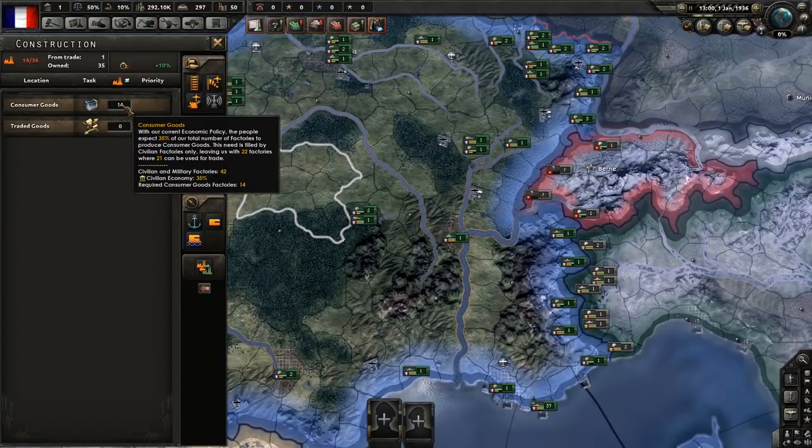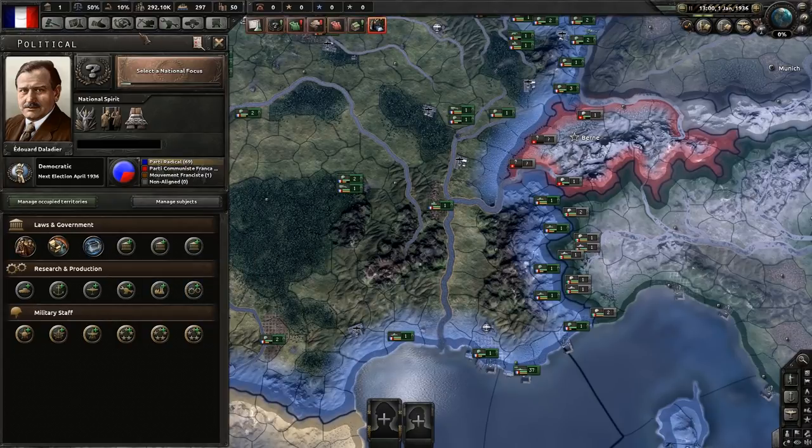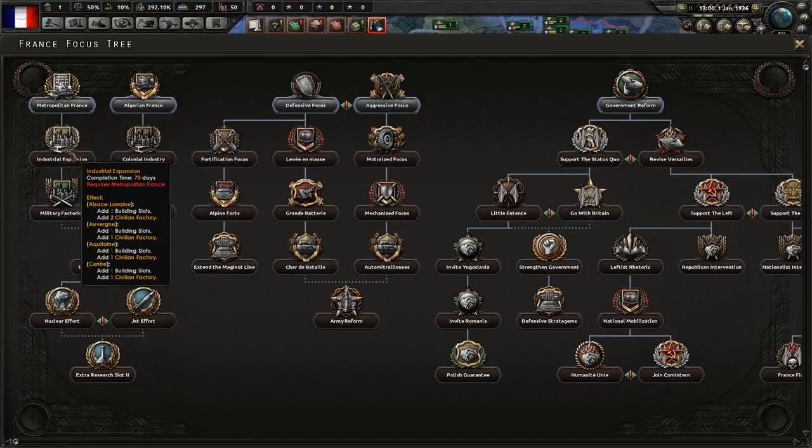The other thing civilian factories need to be spent on is consumer goods. Consumer goods are basically a measure of how much of your economy is dedicated to making sure people have clothing, cars, and stuff your population needs to survive. So that's what these focuses do.